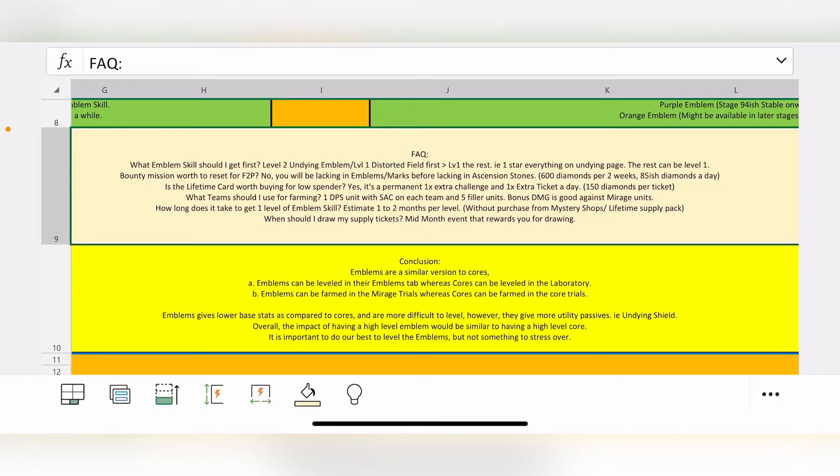Some frequently asked questions: What emblem skill should I go for first? Generally, go for the level 2 Undying Shield or level 1 Distorted Field first, then get the other non-utility emblem skills like Eternal Heart and Sharp Blade. Is it worth resetting the Bounty Mission for free-to-play players? No — you're spending 600 diamonds per week, and even with the additional ascension stone you can't star up emblems due to lack of duplicates.